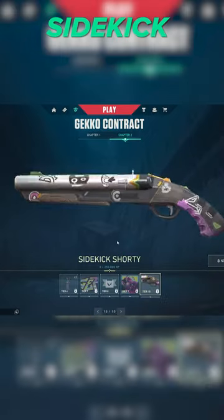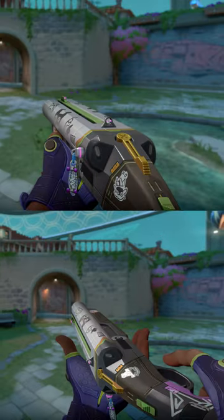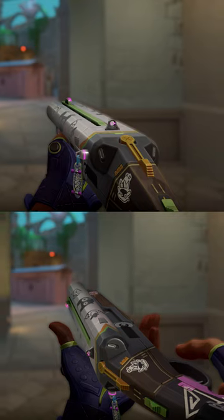Finally, the Sidekick Shorty. I'm sure most of you haven't seen this one before, but it actually released with the Gecko Contract. I love all the doodles and small details on this skin, and it's a great pickup you can get for absolutely free.